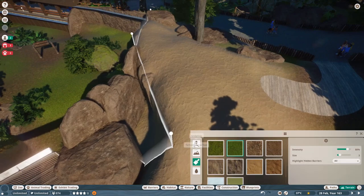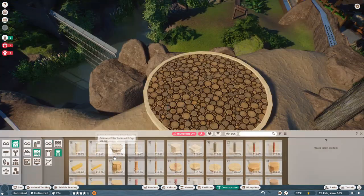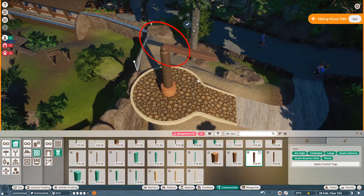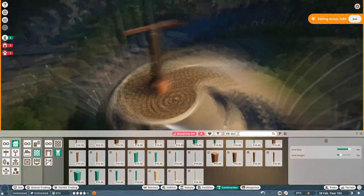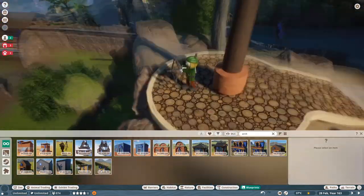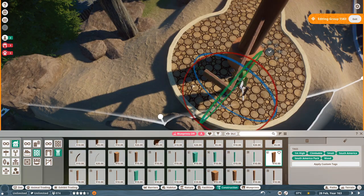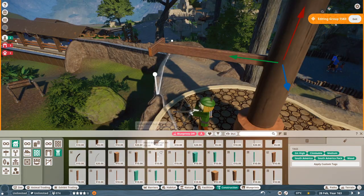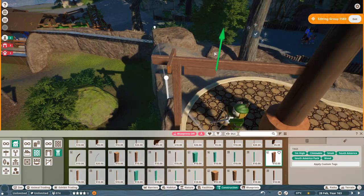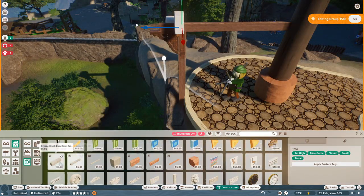Now a little bit change of pace - we got a little speed build which is focused solely on that viewpoint I've just shown you. I thought I could do some very nice shelter in there and I will make it round, so that's why I'm starting as usual with that little mud wall column and arch for the scale. Let's go for it.